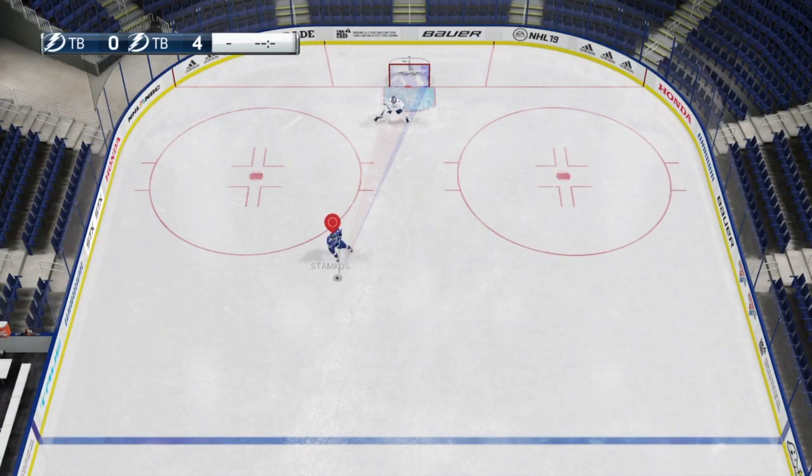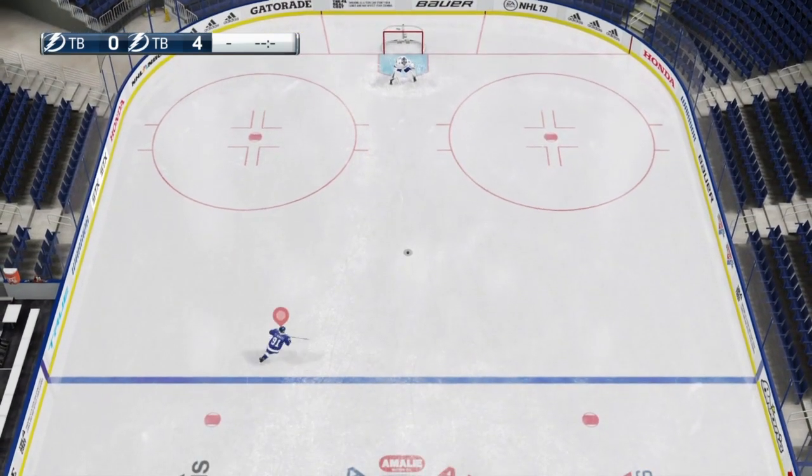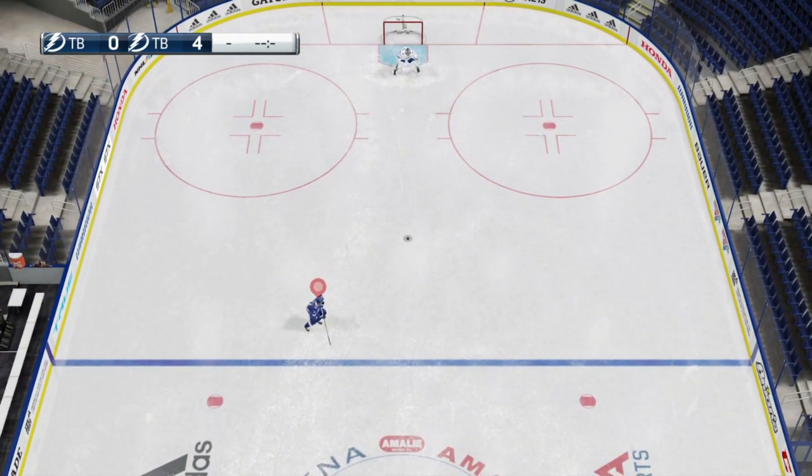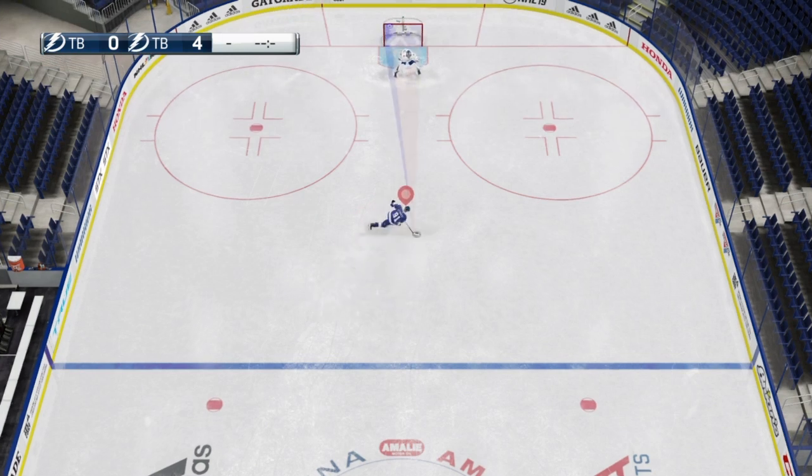The manual slap shot — which I already have a tutorial video for — works like this: hold L2, then press down with the right stick. You can see I kind of lift that stick up, and you can actually move while doing this. You've got that stick cocked up while holding L2 and down with the right stick. Then to shoot it, you just press up with the right stick.